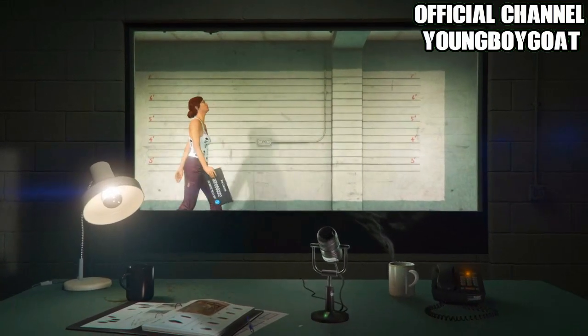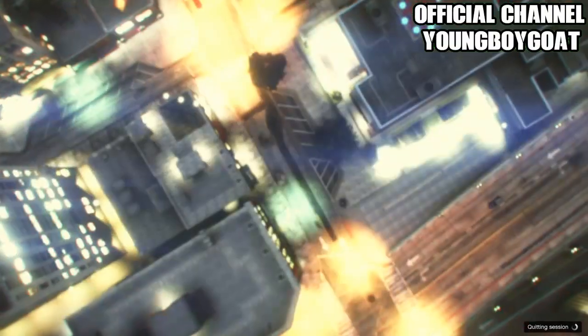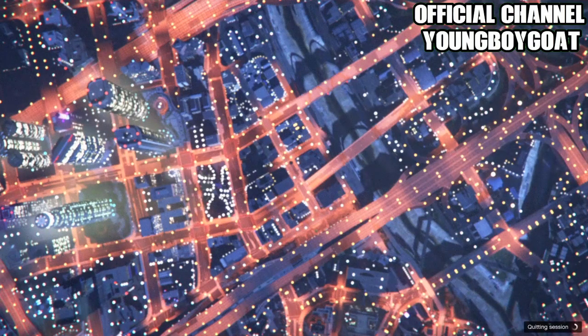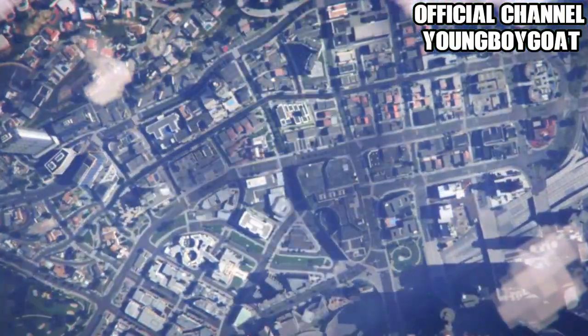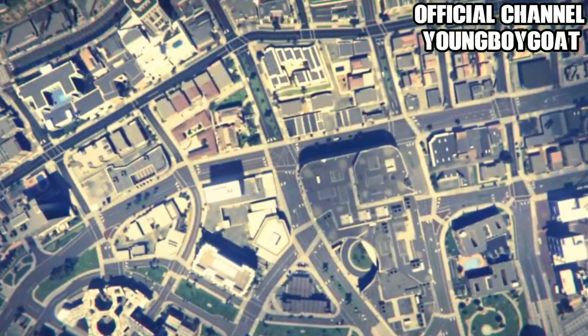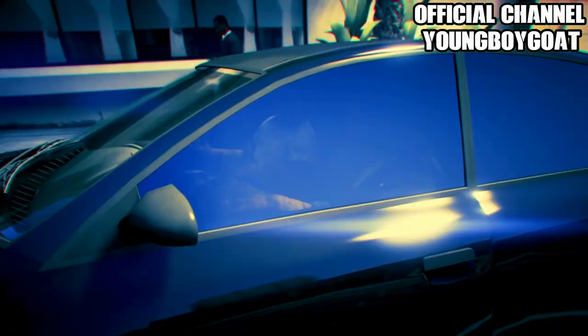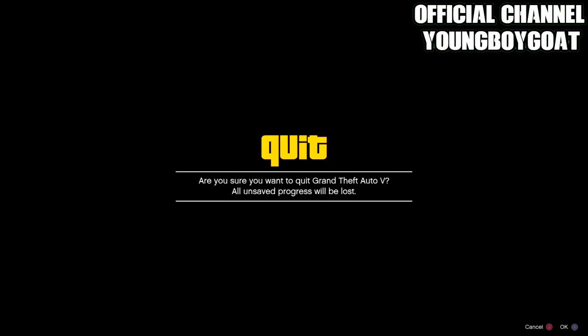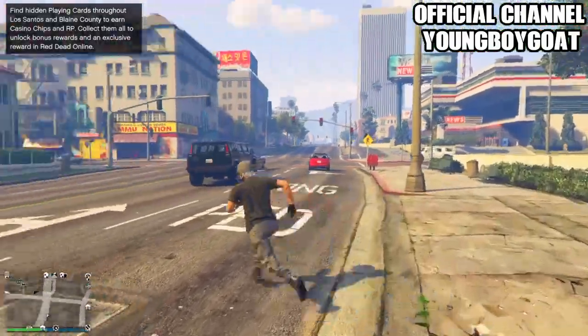Once you've deleted the character, return to story mode by clicking circle. Once you're in story mode, open up your map, go to online, and start up an invite-only session or public session — it doesn't matter.